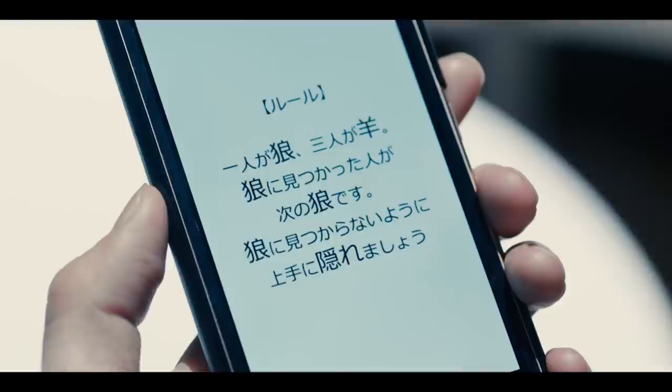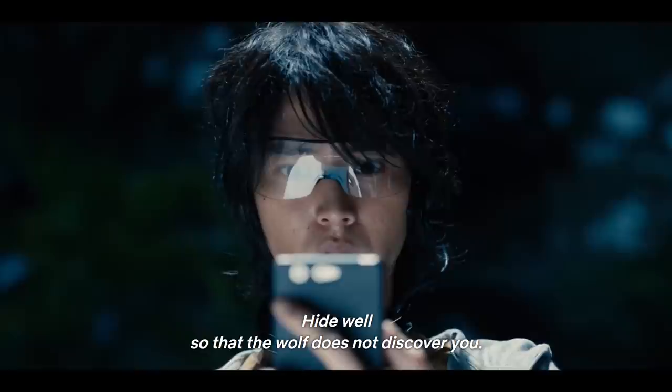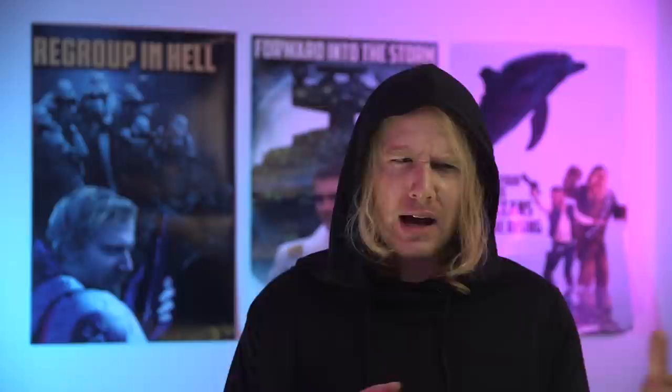When I first went back to try and deduce the solution to this game, I found that one line in the rules stood out to me above the rest as peculiar. If it's good to be the wolf, then why would the voice tell them to hide from the wolf? Sayori even notices this contradiction.